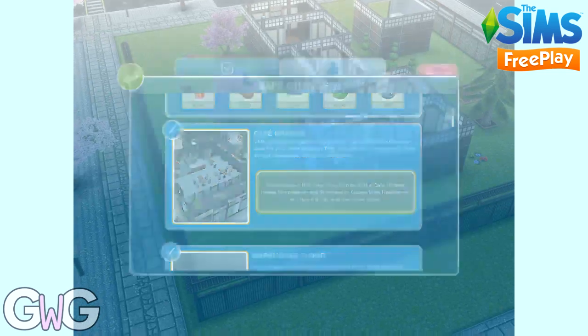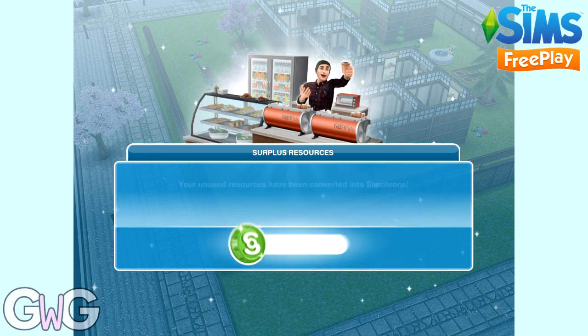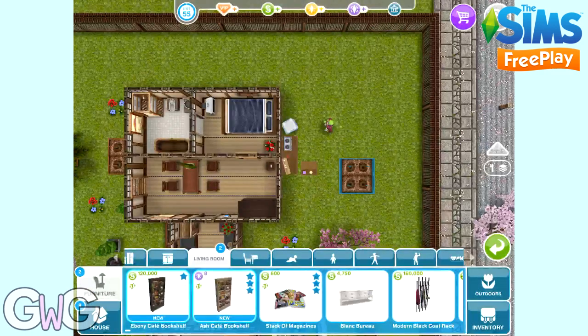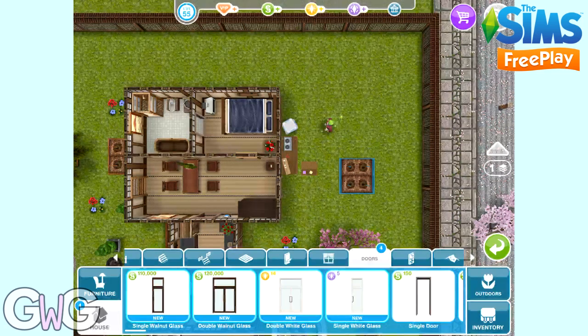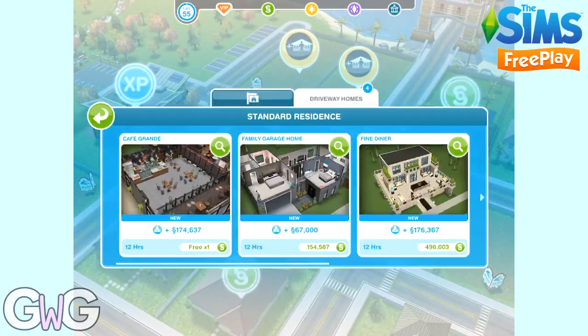These items aren't free — you don't get one free one. In the living room section you can find some bookshelves. In the houses section we've got four windows — two single and two double — in walnut and white. To build this house, you'll find it under the driveway homes tab when you go to build a new house. The first one is free; after this it will cost simoleons based on how many houses you've already built. You'll find it on a standard and a premium residence.